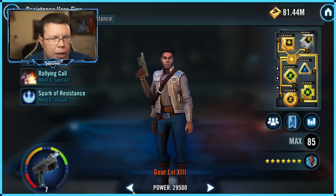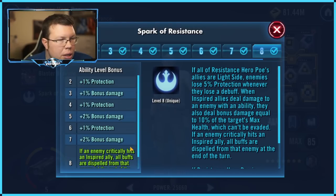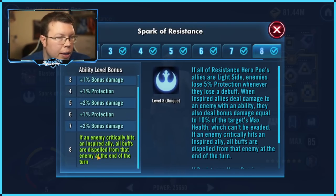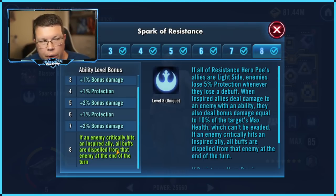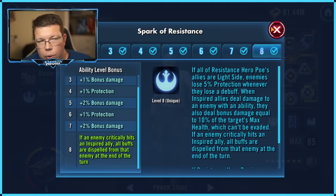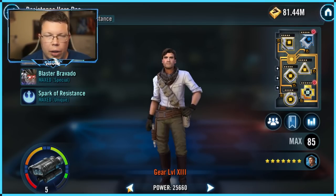Hero Poe does some cool stuff as well. When an enemy hits an Inspired ally, all of that enemy's buffs are dispelled at the end of the turn. That's nice — assuming you're being hit by someone who has a lot of buffs. You just don't notice it much; it's pretty passive. I have it applied on two different accounts, but you don't need it, certainly.